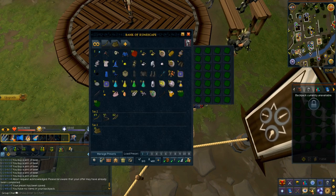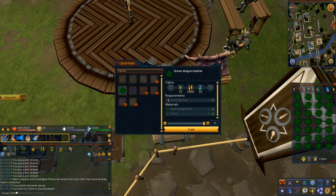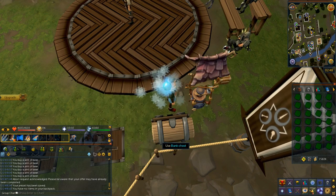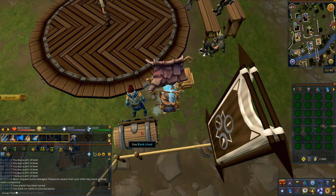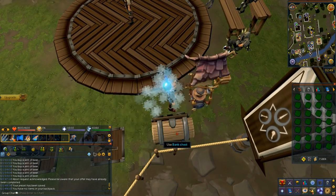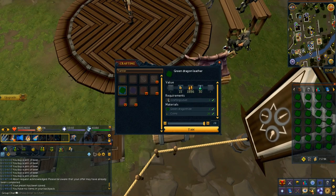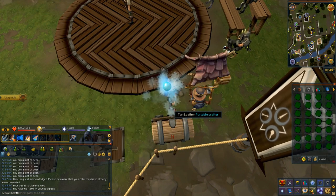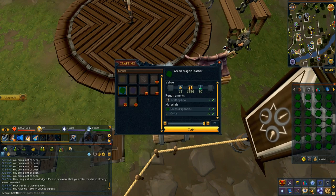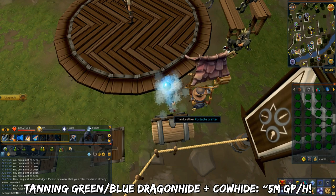You do have to supply your own Portable Crafters in free to play worlds, as most are hosted on member worlds. There are only 3 hides tannable in free to play: blue dragon hide, green dragon hide, and cow hides — though I wouldn't recommend cow hides due to lower trade volume. Each has a 10k buy limit. Always test your profit margins first. Leathers are used for crafting training. You can get around 5 million GP per hour, though this varies a lot due to profit margins.